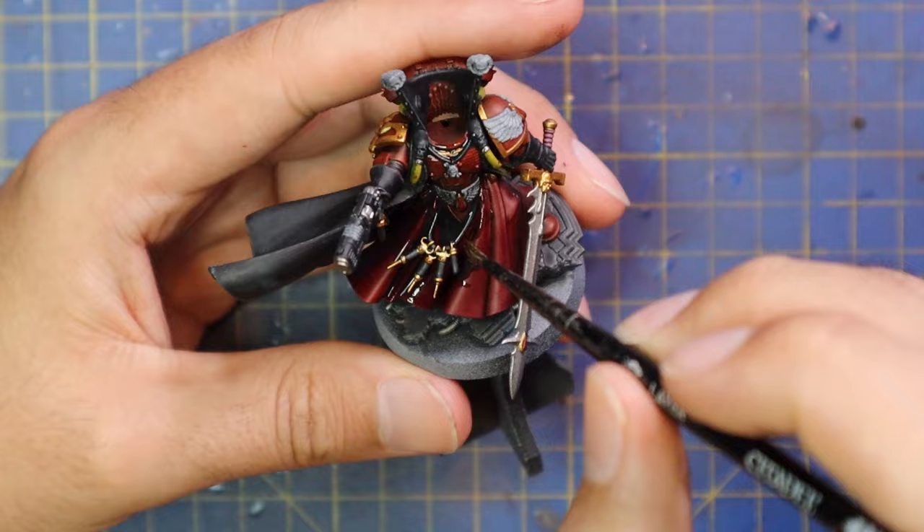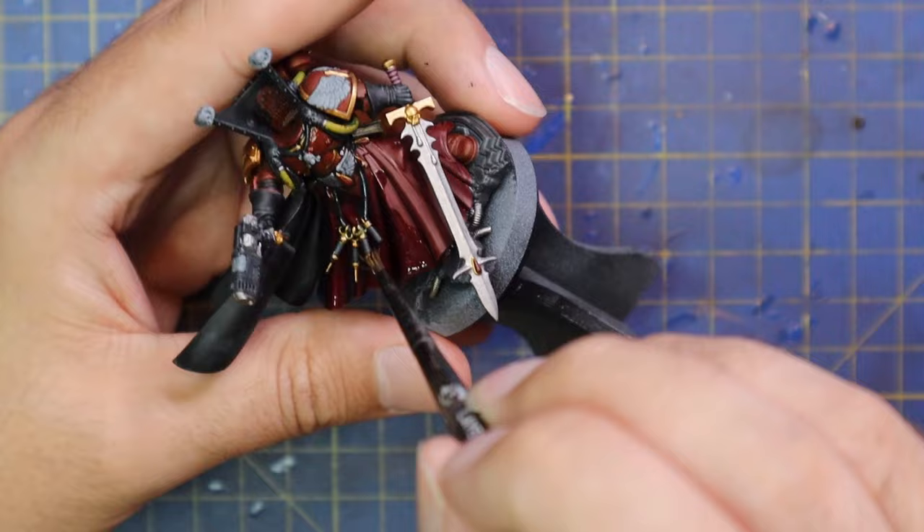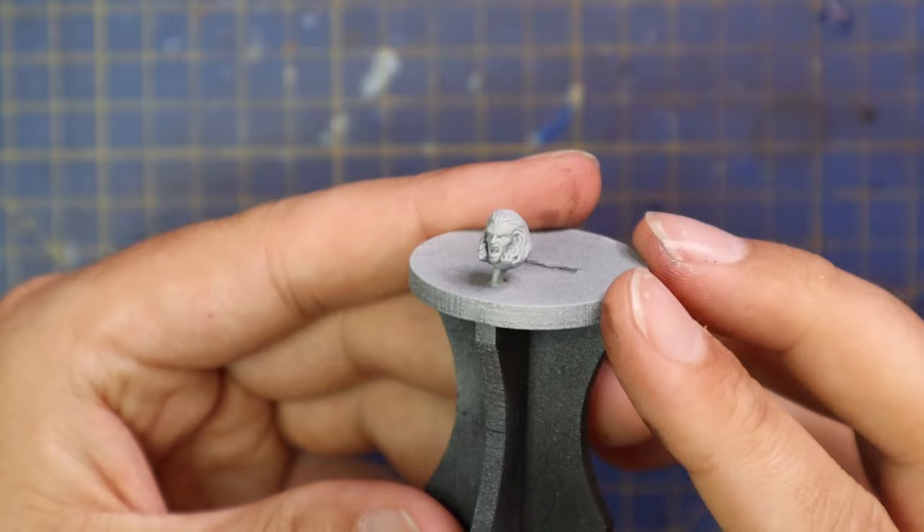With the gold and silver parts applied, that basically brings all the base coats of this miniature to an end. So what I did then is I grabbed some Nuln Oil and applied it all over the miniature — head to toe, every little piece got done with Nuln Oil. It's going to bring a nice darkness to it, and then when it comes to the highlight stage, we're going to make all the highlights nice and bright and rich, so he's going to have that menacing darkness in all the shadow.